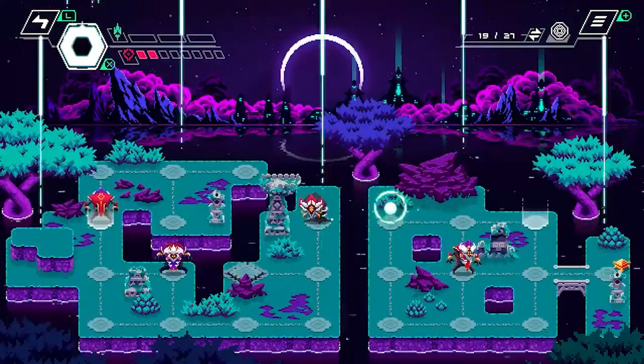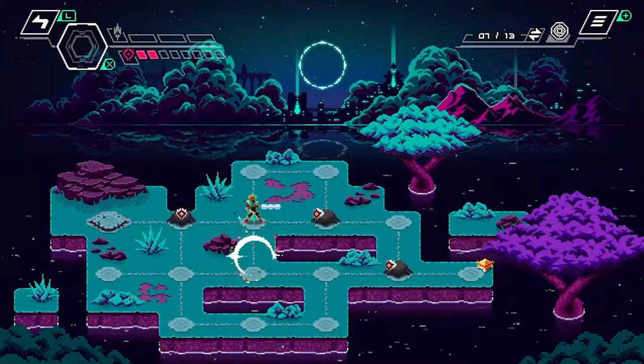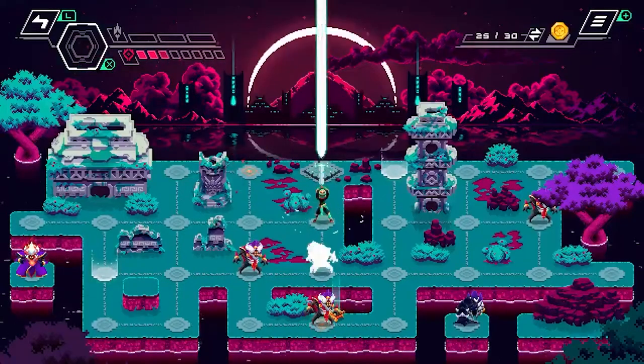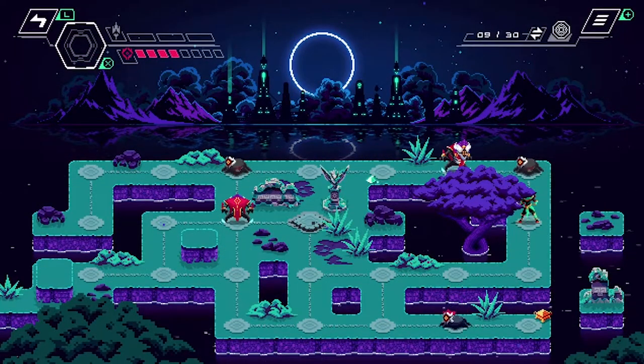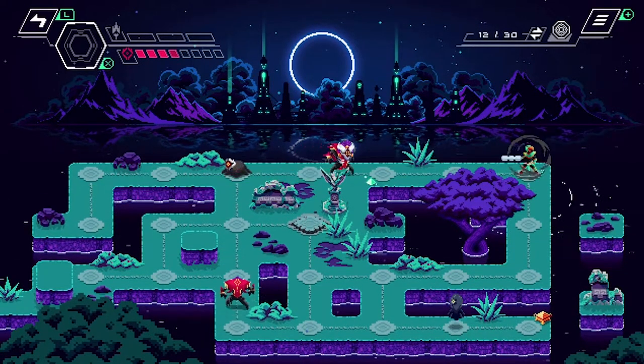As you progress through the game, you continue to unlock new blessings or powers that help you kill the monsters, and as the levels progress, they continue to throw out new concepts for the monsters that fit the tone very well. Between the addition of new monsters and new powers or blessings as you progress, it keeps the game feeling fresh as you continue along.